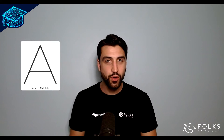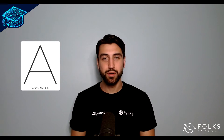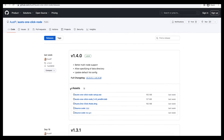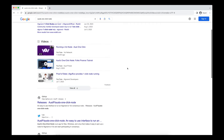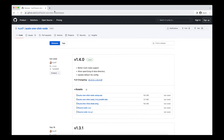We will be using Aust's one-click node to join Consensus. This is an external application built by a member of the Algorand community, High Forge founder Austin Probst. It is not an official Folk's Finance app, therefore it is not officially endorsed. The open source code for the app is available on Austin's GitHub page for review. To get started, navigate to Austin's GitHub page. The link is shown on screen and will be in the description of this video. Or you can search 'Aust's one-click node' and find the page.